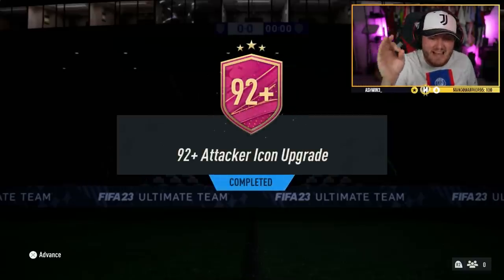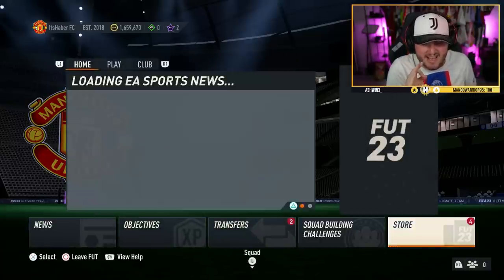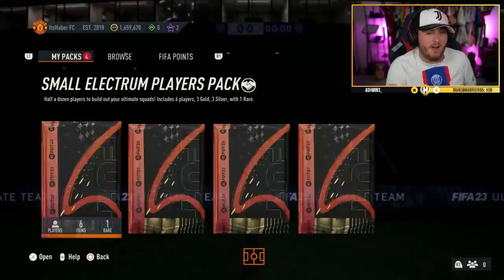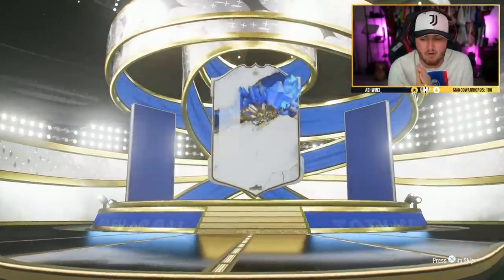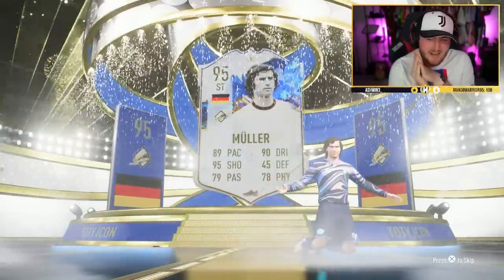EA dropped the 92 plus attacker icon upgrade and we're going to open up a bunch of these today, hopefully get ourselves some decent icons. You can't get primed — they are Fut Birthday, Team of the Year, Trophy Titan, and Shapeshifter only, which is great. First one we get a Team of the Year Ronaldinho Muller 95.